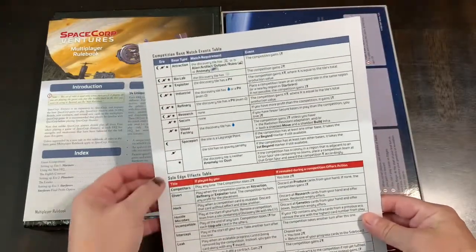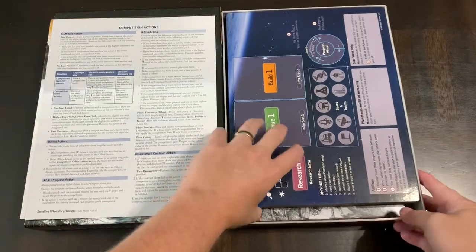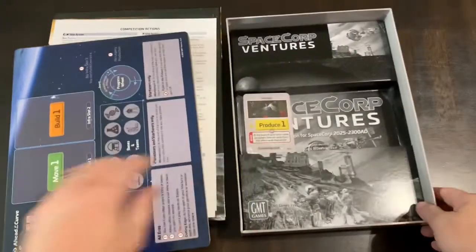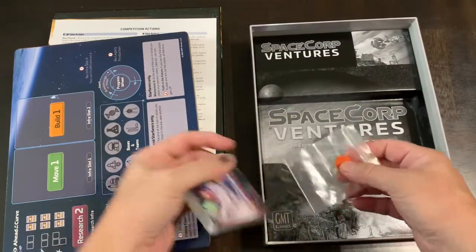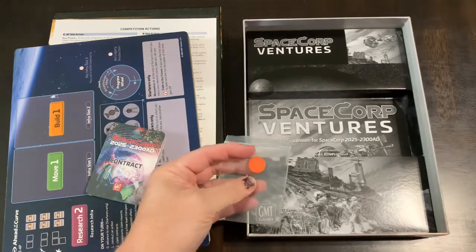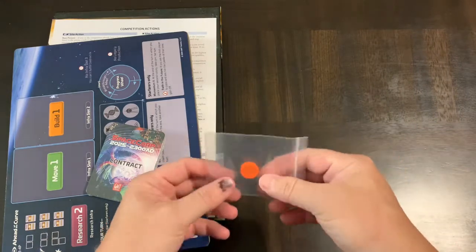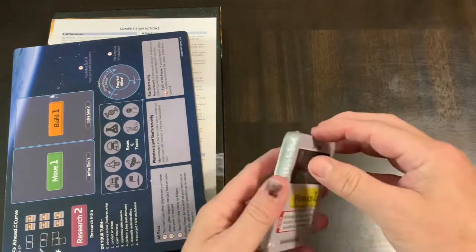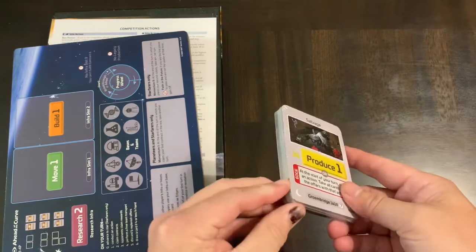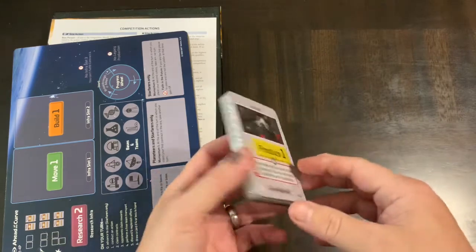There's a competition action sheet — a two-sided player aid based on either the new rules or the new board. Then you get the boards themselves, which we'll look at in a second, and some new cards. There are also contracts — the timing mechanism where completing a certain number of contracts lets you move to the next phase. I'm not sure if any are errata cards or if they're all new additions.